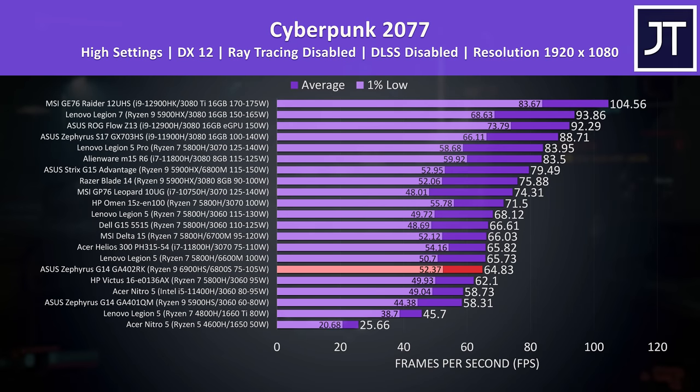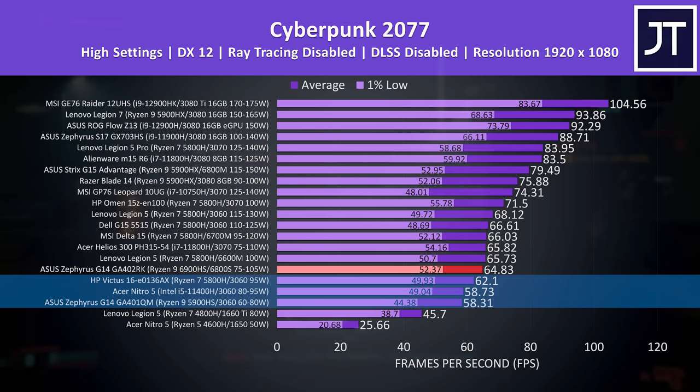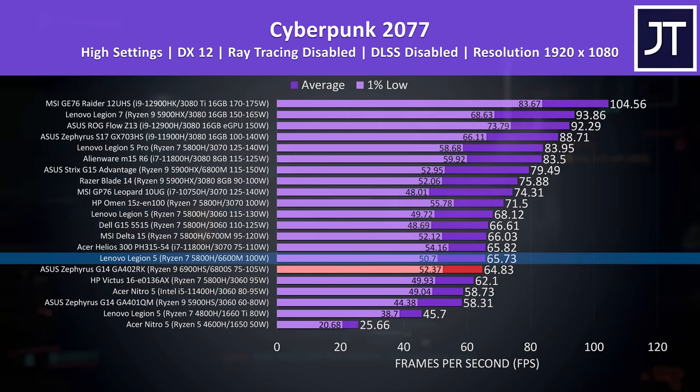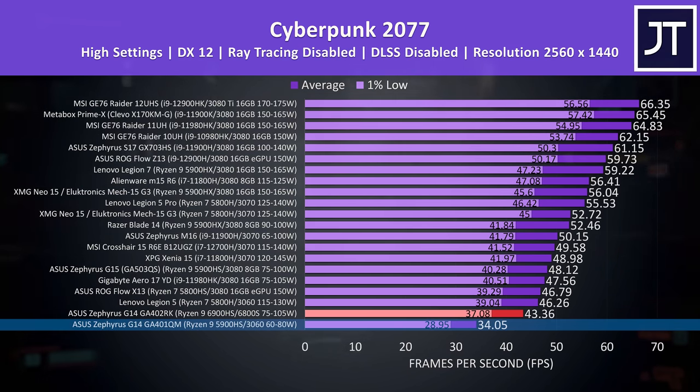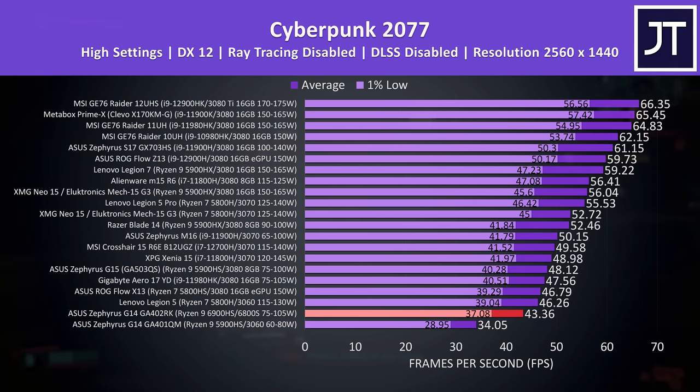Cyberpunk 2077 was tested the same on all laptops, and I've got the G14 shown by the red highlight. Compared to last year's G14 with RTX 3060 graphics, we're looking at an 11% higher average frame rate and an 18% higher 1% low, so fewer dips in performance. The 6800S is ahead of a number of lower wattage 3060 gaming laptops, and interestingly slightly behind the 6600M in the Legion 5. At 1440p the 2022 G14 was reaching a 27% higher average frame rate compared to last year's G14. This game recently added FSR support which will boost performance further, and we'll check that out in a moment.